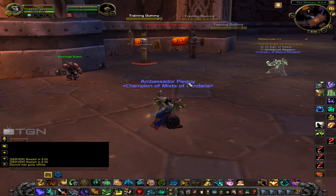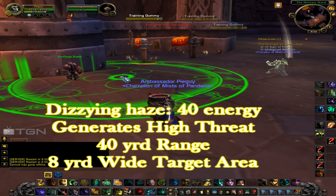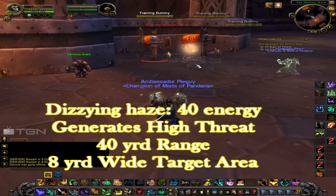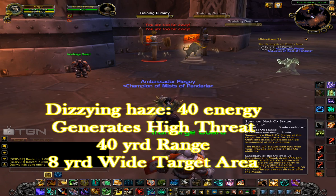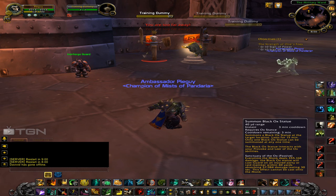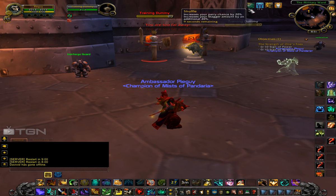AoE threat is not really an issue with Brewmasters at all. Dizzying Haze generates a high amount of threat and puts your Dizzying Haze debuff on targets, which reduces their speed by 50% and gives you the ability to ignite them with Breath of Fire. It's a very useful tool, especially for AoE pulls or picking up adds that are outside of melee range.